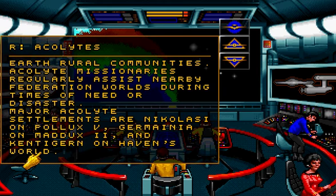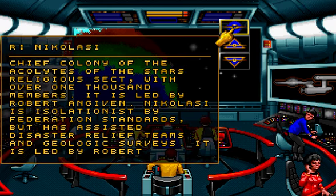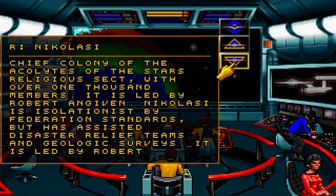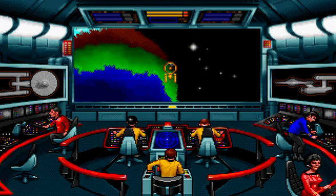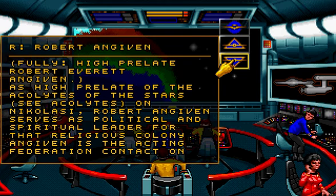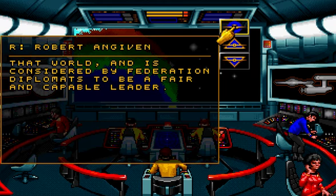You can't bring up information about these other two settlements. We got the name of the actual settlement — Nicolasi. Chief colony of the Acolytes of the Stars religious sect with over 1,000 members. Nicolasi is isolated by Federation standards but has assisted disaster relief teams and geologic surveys. It is led by Robert Angevin. Fuller: High Prelate Robert Everett Angevin. As High Prelate of the Acolytes of the Stars, Robert Angevin serves as political and spiritual leader for that religious colony. Angevin is the acting Federation contact on that world and is considered by Federation diplomats to be a fair and capable leader.